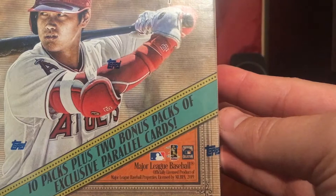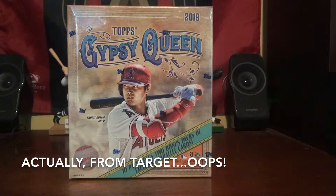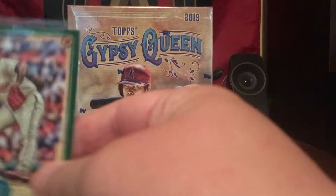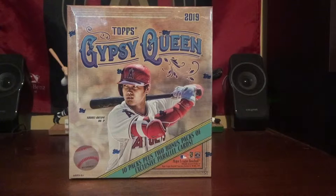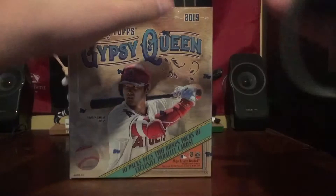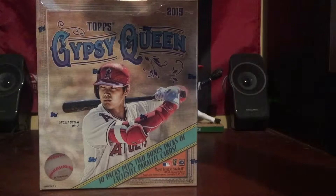These are at Walmart and they contain 10 packs plus 2 bonus packs of exclusive parallel cards. Now last time we got our blaster from Walmart and they had green parallels. So it's going to be interesting to see what the Walmart exclusives look like — I have not seen them yet, haven't really looked for them, but we're going to find out together today. So without further ado, let's go ahead and get into this one. I got scissors today.